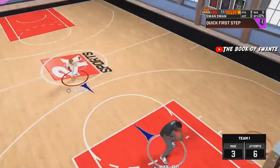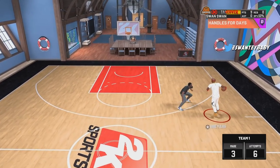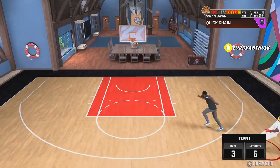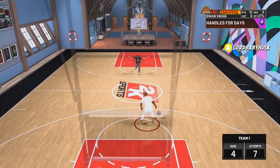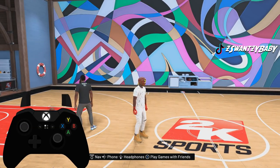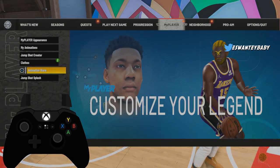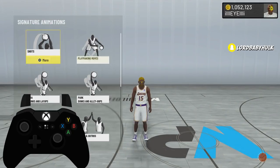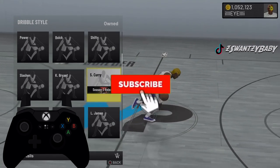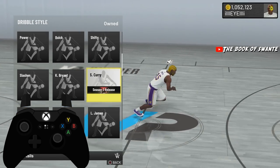Keep in mind I ain't the best dribbler — I'm just a meta ISO player, always have been. So let's get into it. Before I get into the actual tutorial, I'm gonna show you all the new Season 2 moves and the restrictions on them. The new dribble style — I actually don't know what it requires. I have not tested this myself whether it's better than Quick.